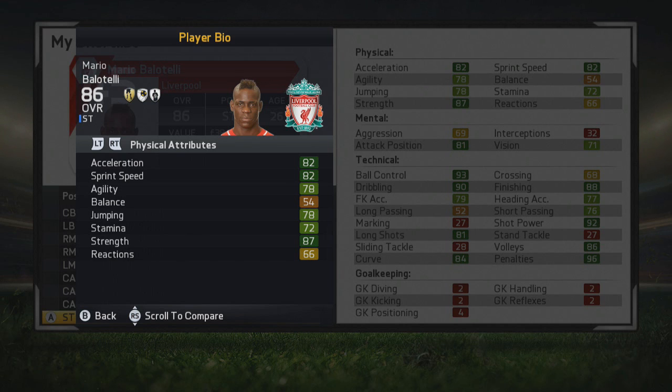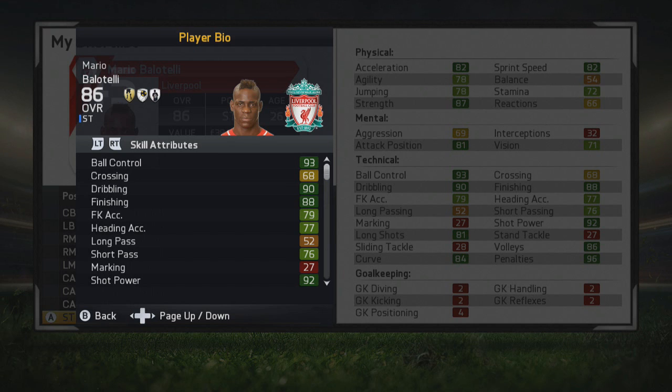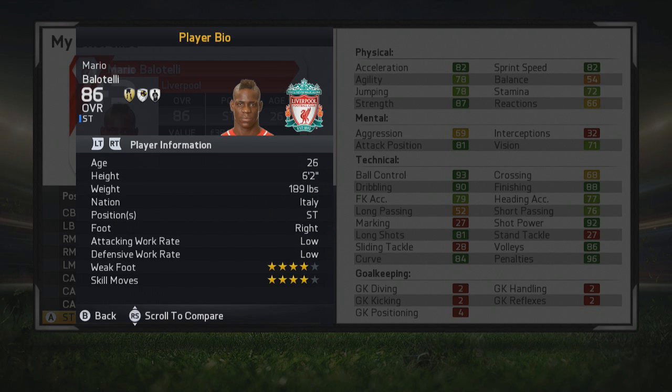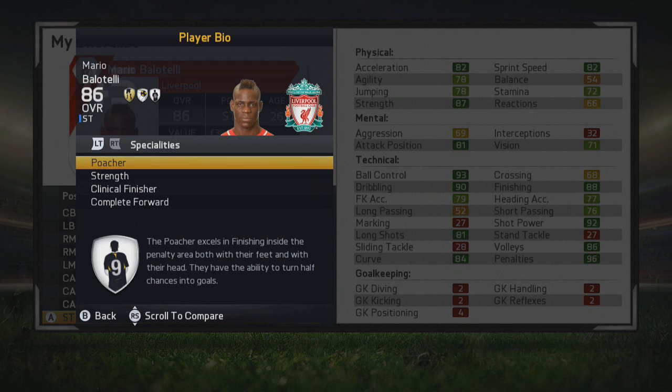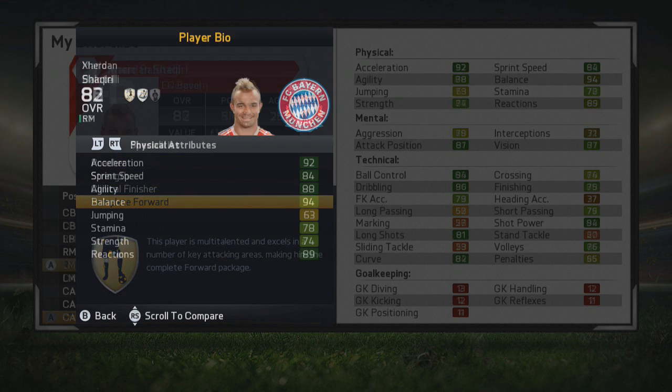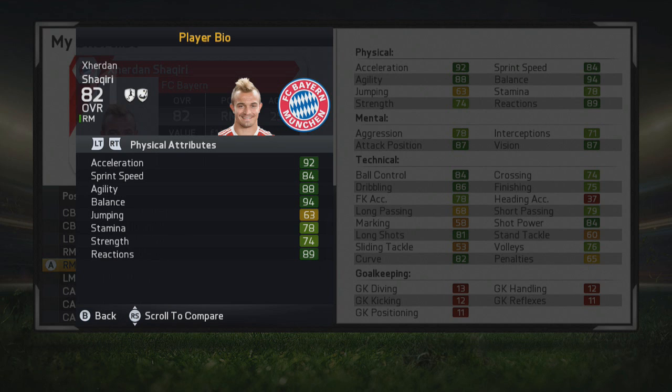Next up we have Mario Balotelli — perhaps one you'd actually take for free in real life. He's 86 stat by this point in career mode with very good potential. Hasn't really performed for Liverpool in real life, but that doesn't take away from his potential in the game. Incredible acceleration, sprint speed, strength, attack position, ball control, dribbling, shot power and long shots. Four-star weak foot, four-star skill moves, low attacking and defensive work rate. From Italy, 26 years old, playing for Liverpool. Specialities: poacher, strength, clinical finisher and complete forward.